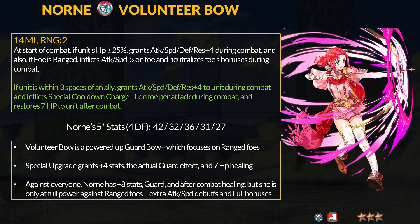Volunteer Bow has a couple more perks. With the refine, if Norn is within 3 spaces of an ally, she gets another plus 4 to all stats, inflicts guard on the foe, and restores 7 HP after combat. Against every unit type, Norn is going to get plus 8 to all stats, guard, and healing. However, to get those attack and speed debuffs and the field buff neutralization, Norn has to fight a ranged enemy. This weapon is also very easy to use, and that's always a good thing.